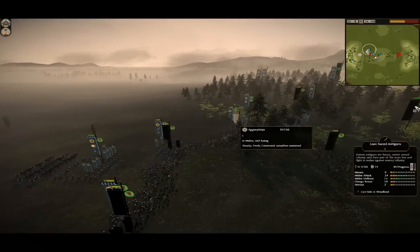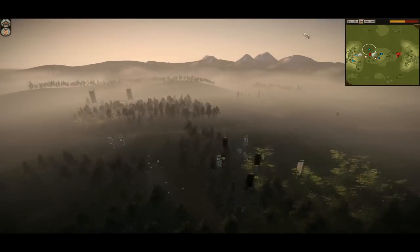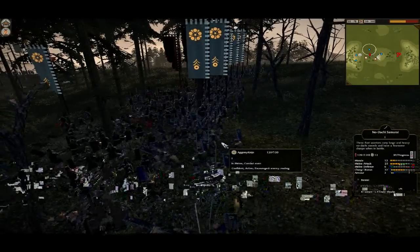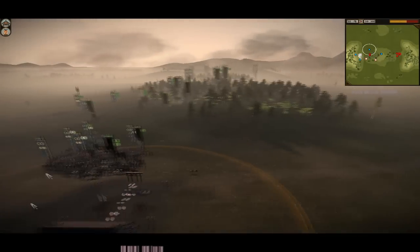Through the centre we've got units running away as they get outflanked. Units are getting attacked from the rear — the Nodachi have got them from behind along with the Wako Raiders. Nodachi is also coming down from behind here and they should be able to destroy these guys pretty quickly. As you can see, they're running away instantly just from getting attacked in the rear.